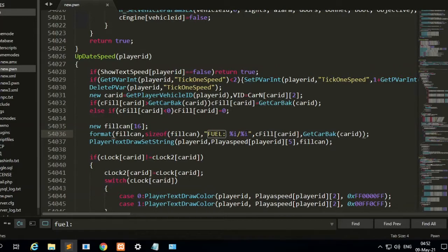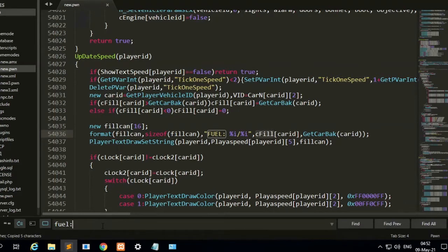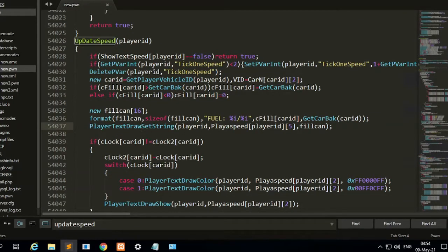You have the CarFill variable — this variable is a public variable. You can copy the player text draw because we have changed the text draw to a player text draw string. So here we have updated this fuel system.